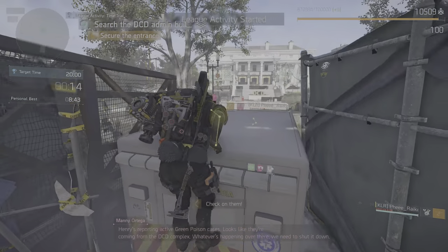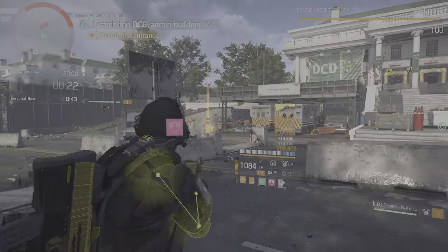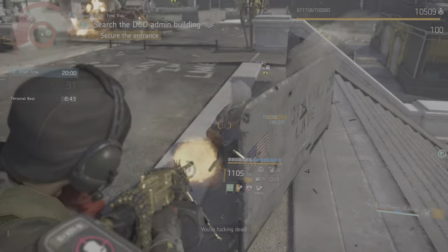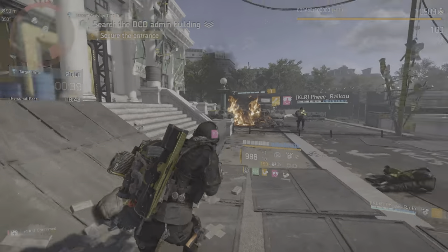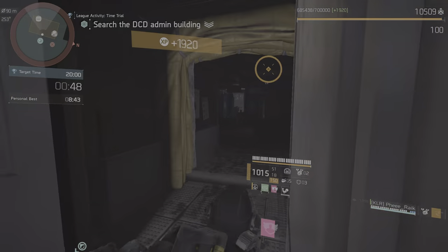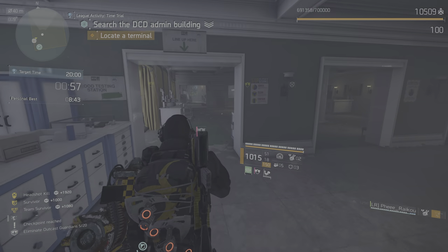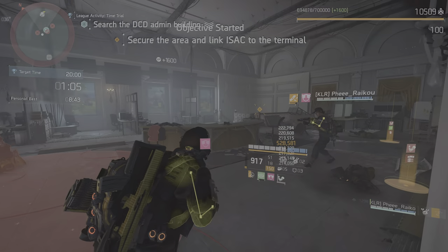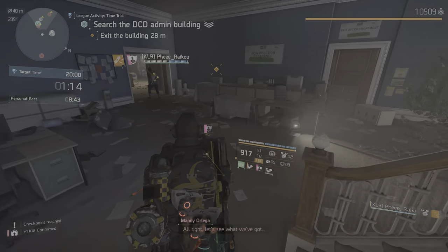The DCD complex — whatever's happening over there, terminal detected. See if you can hook Isaac into that terminal and get us some intel. Connection established, DCD data stream enabled. All right, let's see what we've got. There's an active lab on the north side close to you.